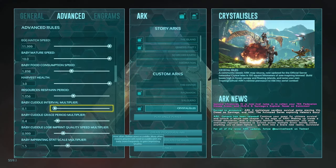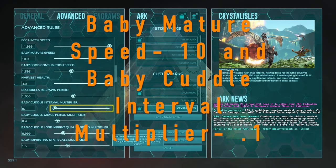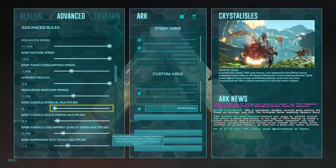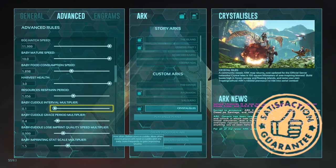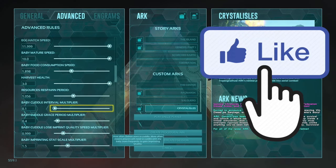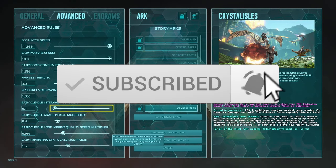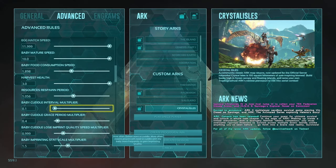The most important settings: baby mature speed at 10 and your baby cuddle interval multiplier at 0.1. And like I said guys, it's just that easy — 100% imprinted dinos guaranteed. Make sure to smash that like button, hit that subscribe button if you've already watched this far. I appreciate you hanging out with me and I will see you guys in the next one.